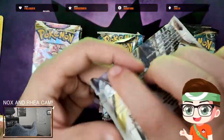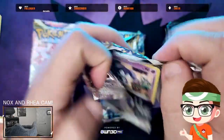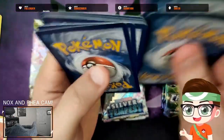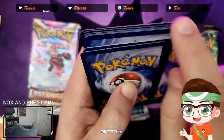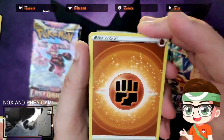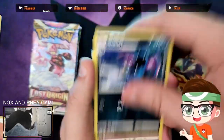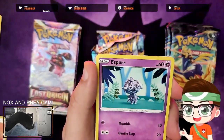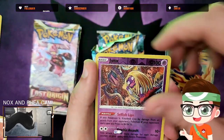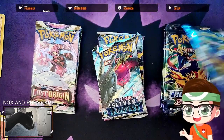Silver Tempest is our next pack — we're hoping for maybe one big hit today. I would take even a full art Trainer just to add to my collection. The packs up top are really damaged. Fighting Energy, Stonejourner, Golbat, Ndidi, Smeargle, Esper, Dirtini, Jinx in the reverse, and Azeraaura non-hollow. Nothing from Silver Tempest — no love.